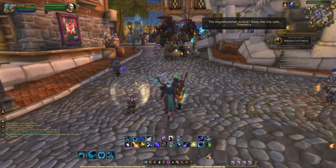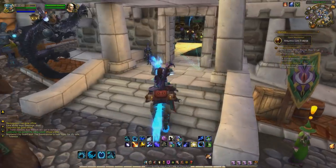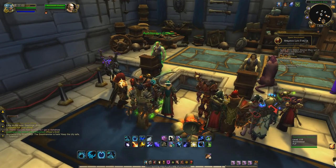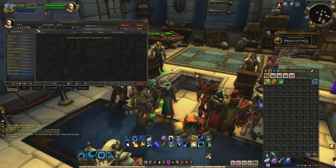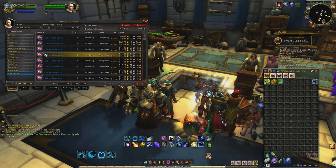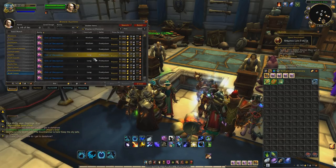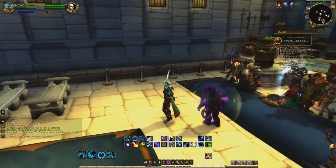Make sure you check your auction house for current pricing. The special thing about the Orb of Deception is it's a toy with a special ability — it lets you look like a member of the opposite faction for five minutes, with a 30-minute cooldown. It's a quite cool cosmetic that a lot of people like, especially for transmog.